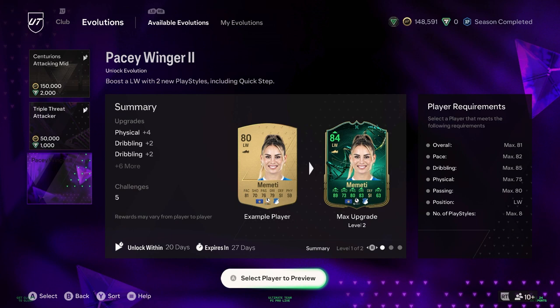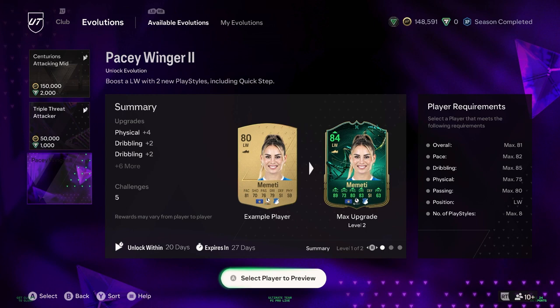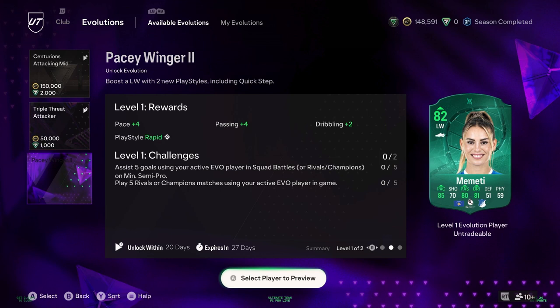Let's have a look at the evos. I don't think Cubs can be done, so I'm a bit annoyed — not annoyed but not surprised. It's plus 8 pace, plus 3 shot, plus 4 passing, plus 4 dribbling and plus 4 physical. A lot within 3 weeks, expires in 4, left wing with 2 new playstyles including Quick Steps. So Mimete goes from 80 to 84 and looks suddenly really decent. It's assist 5, play 5 — basically the same as what we did with the relentless winger.